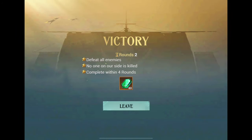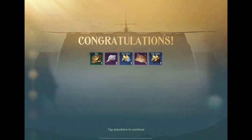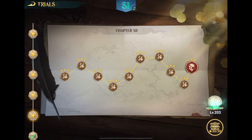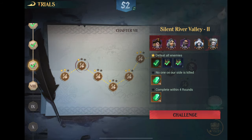The idea of trials is to get three stars in every battle — no defeats, no one dies, and you win within four rounds. That will give you some very nice rewards, including a lot of conks. This is a very good way of getting conks, and it's also a good way of increasing your compartment research time.